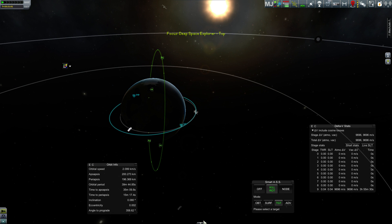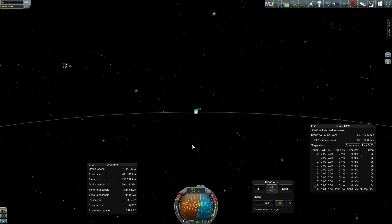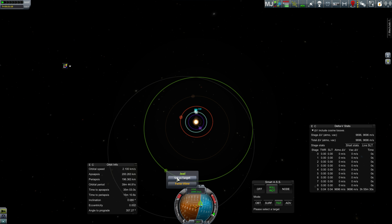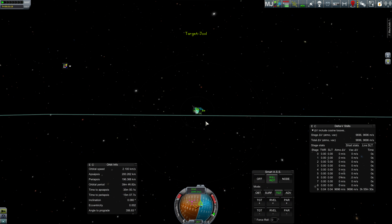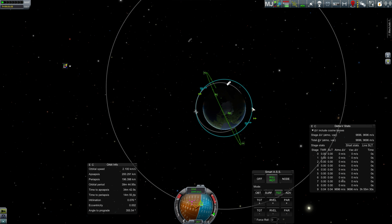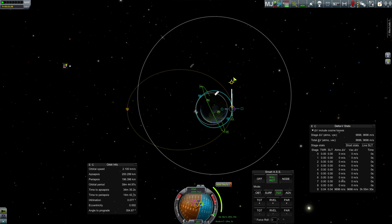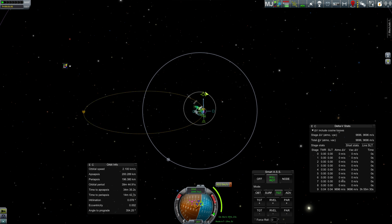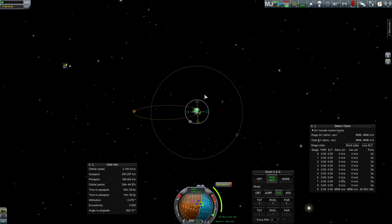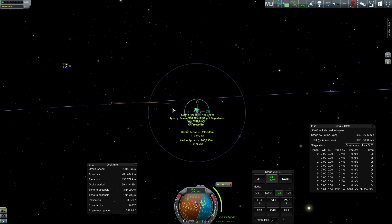So here's what we want to do: we want to first escape the sphere of influence of Kerbin so we can plot our next move. Our first move is to leave Kerbin — we're going to want to pump ourselves into a higher orbit because our ultimate target is Jool. Kerbin is moving from right to left, and if we want to get into a higher orbit, we basically just want to be going higher and faster. So we sort of want to be burning leftwards — escaping Kerbin leftwards. So I'll set a maneuver over here. We're basically in line with the solar orbit, so we're leaving in the correct direction. It's going to be a 42-minute burn.